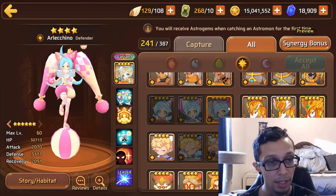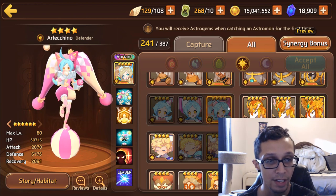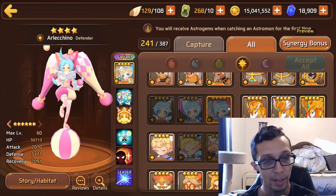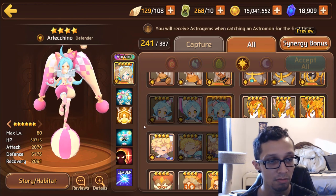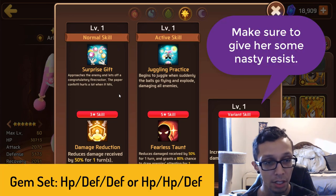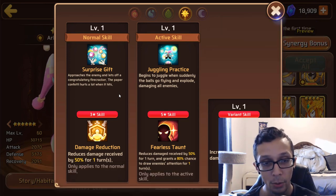Next up is Light Harlequin, who's a defender type coming in with nearly 31k HP, 2k attack, and then 3.1k defense. 3k defense is pretty solid, but it seems a little bit lackluster — maybe I'm just crazy, but I feel like it could be a little better. She comes with Damage Reduction, 50% for one turn, and then Fearless Taunt. This is once again a PvP-oriented mon, obviously more of a defender mon.